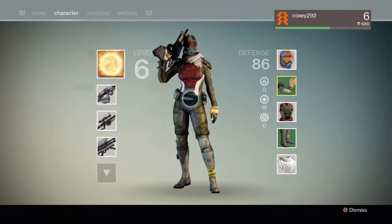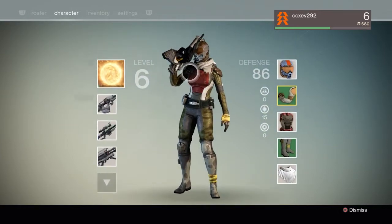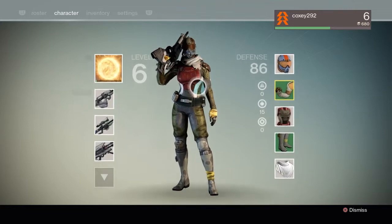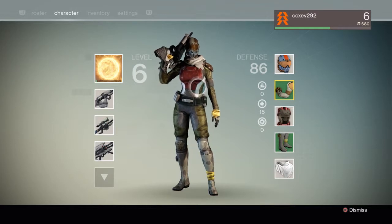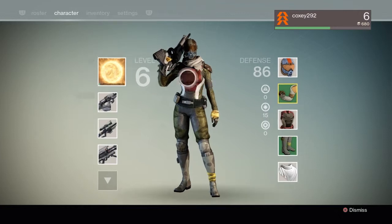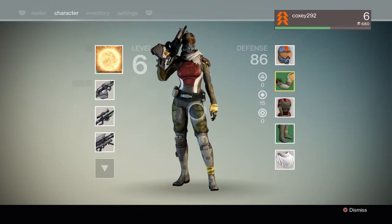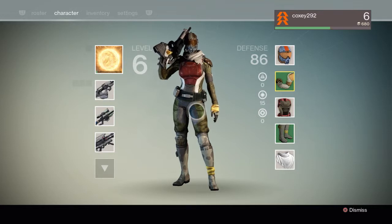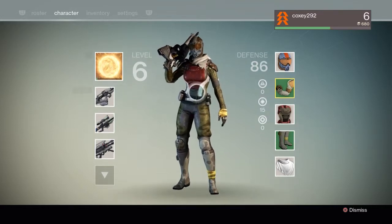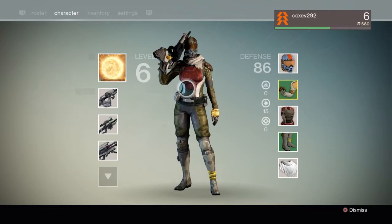I'm using my Hunter to play through all the story missions solo because I love single-player games and I want the story. Bungie made it clear we'd get a cool epic storyline with awesome abilities and a galaxy-spanning adventure, fighting for the survival of the human race. But I've been to Earth, the Moon, and Venus with my Titan and I still have no idea what's happening.